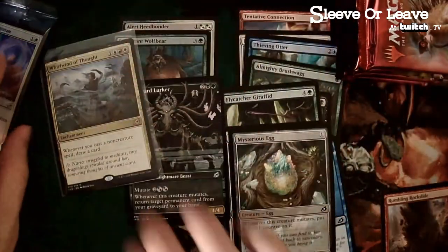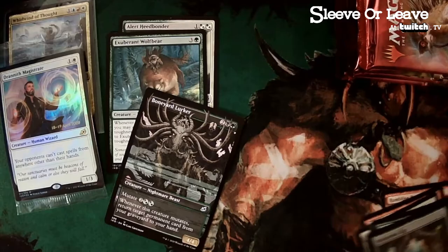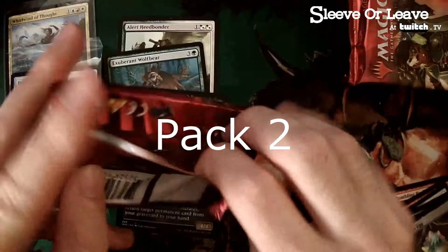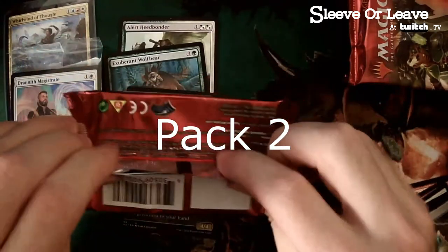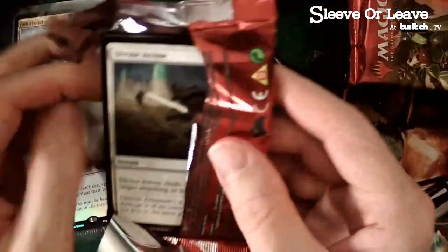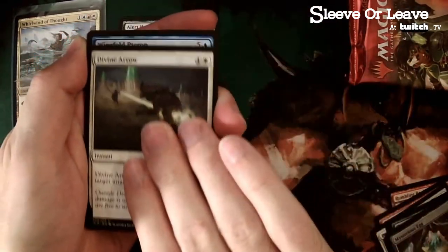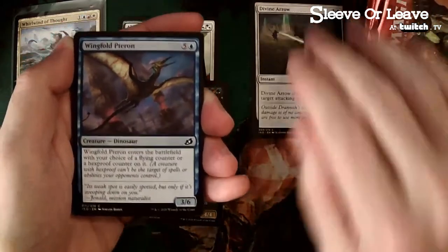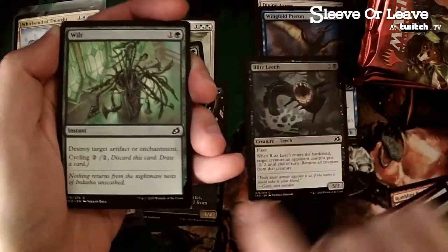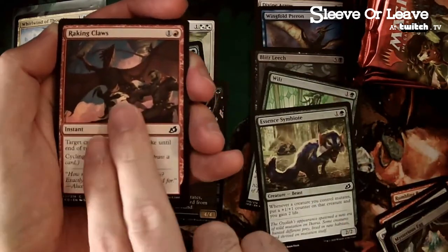Let's set aside our rares and uncommons and start to look at what theme we see — a lot of green, green-white. Divine arrow: great removal in limited. This is a strong set already. Leech is strong, Essence Symbiote, evolving wilds helps a ton with mana fixing.